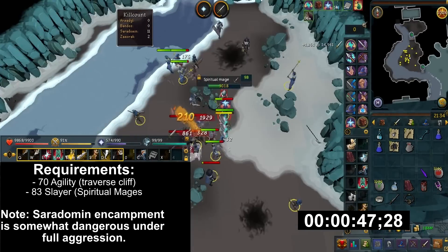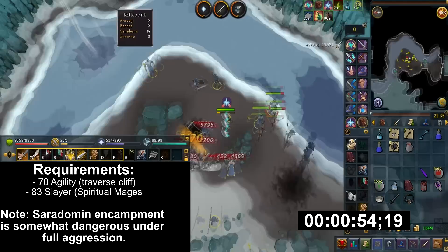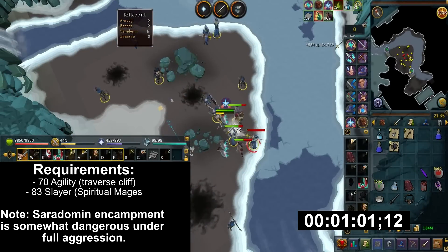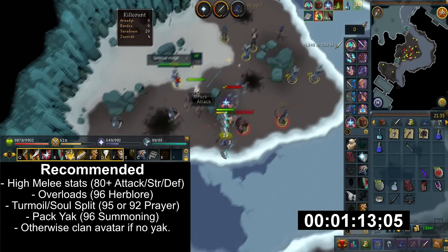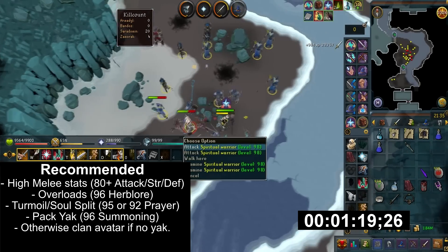The Saradomin encampment is a fairly dangerous place, as not everyone is capable of surviving here. This is because you're letting all the monsters attack you at once, which makes them cluster and optimizes AOE abilities. It is highly recommended that you have high melee combat stats. Overloads, Soul Split, and Turmoil are strictly recommended here.